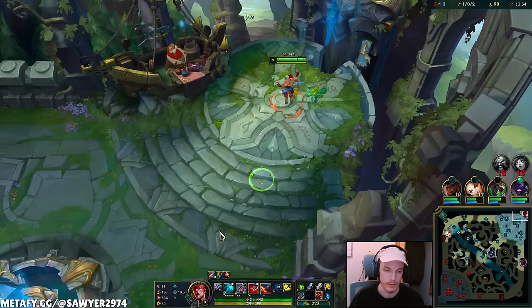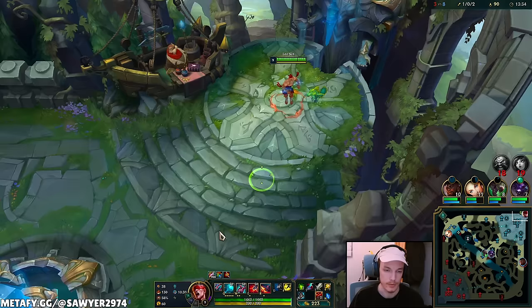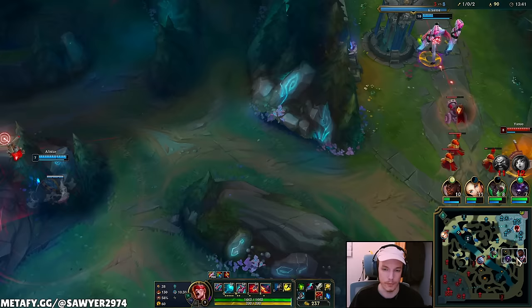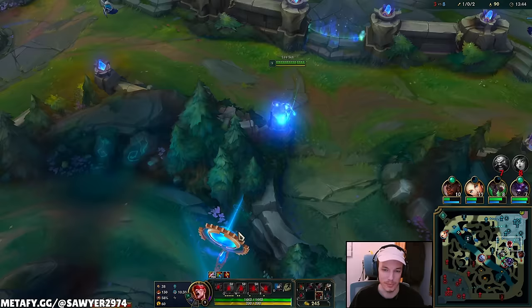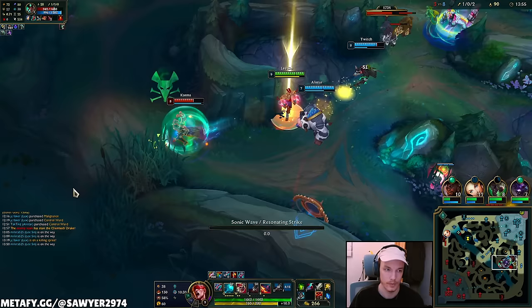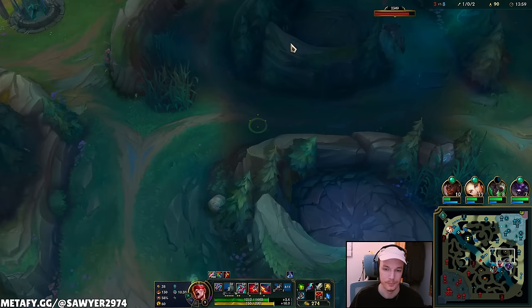Now I can get Merc Treads or build into Black Cleaver. I'll go for the tier two boots — gives me mobility to move around the map faster. The turrets are already going down and they have two dragons plus void grubs, so the mid game is very much underway. It feels weird to skip HP and AD but the mobility is worth it.